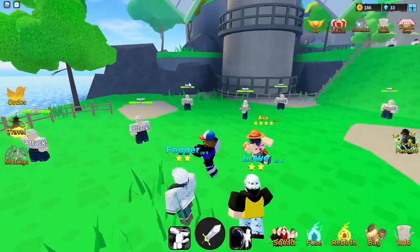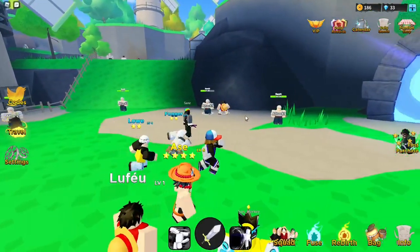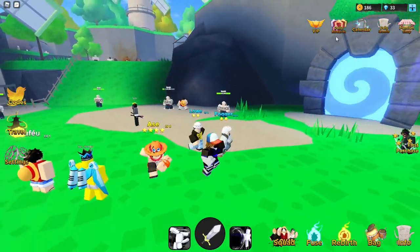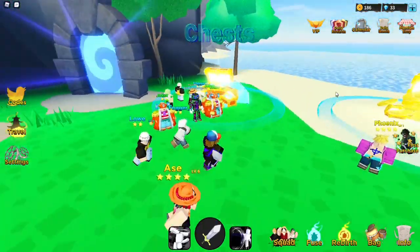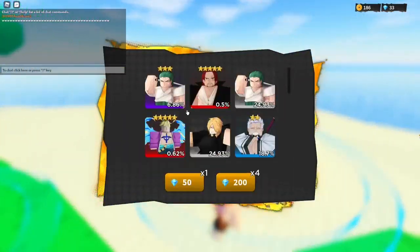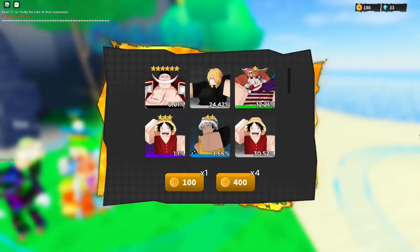You don't even have to kill the enemies right here. Just use a code — I've made a video on what the code is, so put in the code and you'll get 1k plus coins and 100 plus gems. Then straight away just go to the gacha and start summoning.